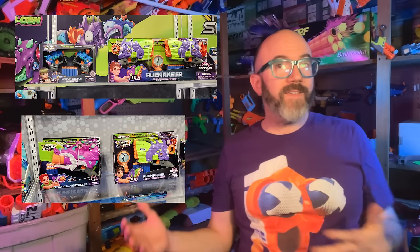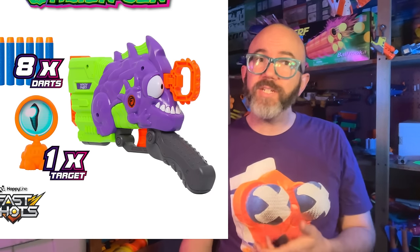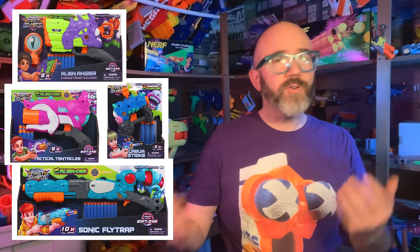The Fast Shots Alien Gen line, first spotted at Toy Fair 2023, has received an official announcement, and wow do they look like goofy fun. The line currently consists of four blasters: the Alien Ankler, a rear-pull four-shot blaster with a vertical configuration; Tactical Tentacles, a top-slide rotating cylinder blaster; Larva Strike, which looks a lot like a Micro Shot; and the Sonic Flytrap, a pump-action single-shot blaster that looks like it could be break-action, but is pictured with a dart in the barrel at the tip. No further information is available yet, including whether the Ankler's four barrels contain a smart AR, or if the Tentacle's cylinder rotates, nor do we have pricing or availability. Check the link to Happy Line's Instagram post and the brand portfolio on their website down in the description.